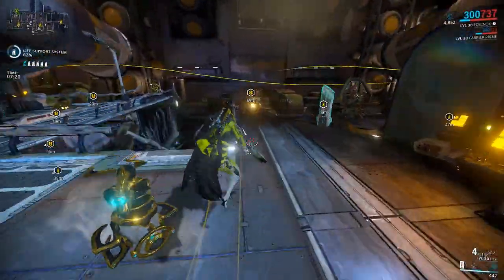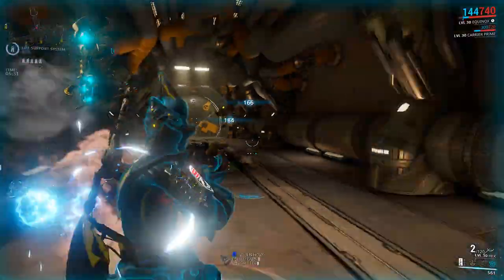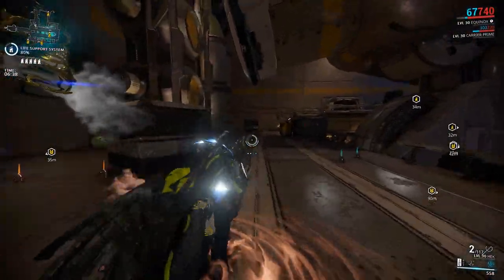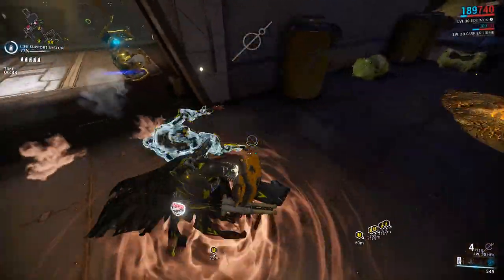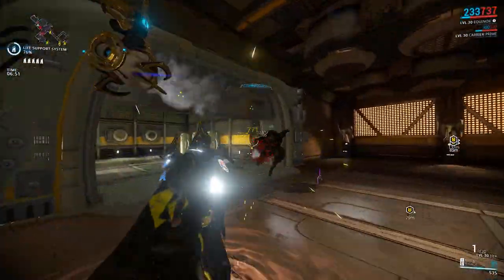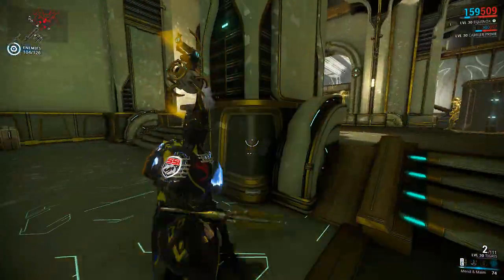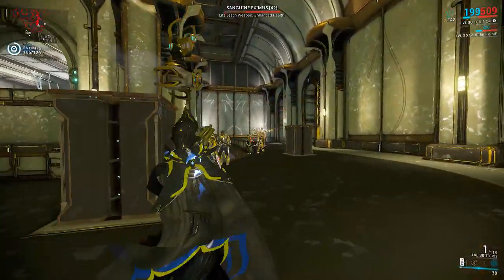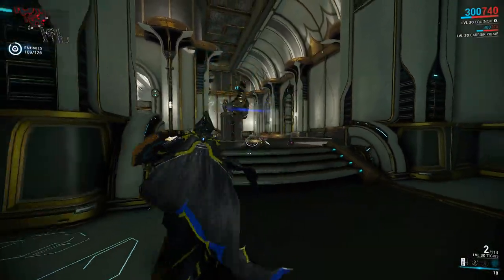Equinox's ultimate is called Mend and Maim — an energy draining ability highly affected by efficiency mods. Mend in night form is Equinox's heal: a ranged aura where for every enemy killed inside its radius, Equinox stores a percentage of damage from that kill — higher for ancients and heavy gunners, lower for lighter enemies. Once enough is stored, you recast to release it all as a heal shared with squad mates. It's very effective — several kills and then release and you'll find yourself fully healed.